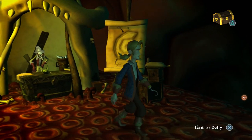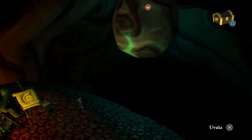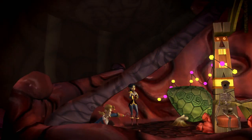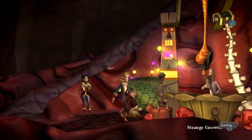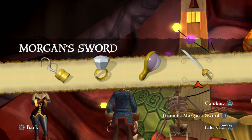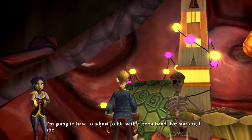What is a manatee uvula? Well, it's a delicacy in some cultures. I have no idea what that is — like tonsils or something? There's a strange growth here that looks disgusting. Can we poke that with the sword? No. Can we poke it with the hook? I'm gonna have to adjust to life with the hook hand.